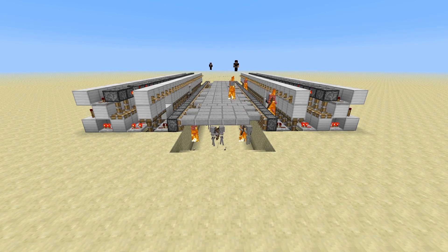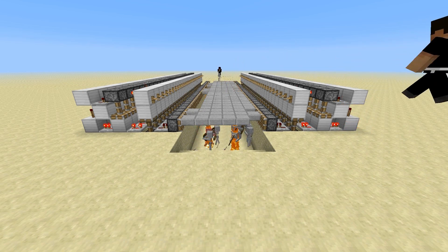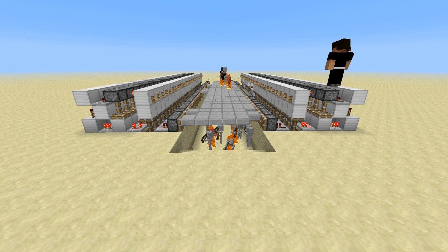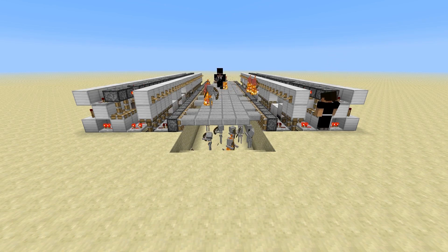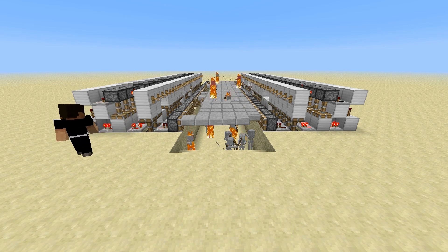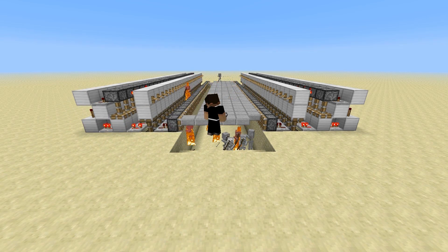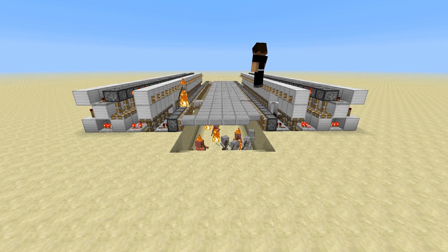Now, typically you would cover a lot of this with half slabs so that you're making sure that your floor is the only spawnable space. That's why they're kind of walking off, too — you'd prevent that from happening with some half slabs. It would be like a casing. They wouldn't be able to go the sides, and eventually they'd have no choice but to fall through. And they'd be down there, and then we're in business.